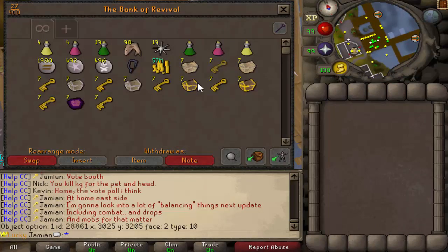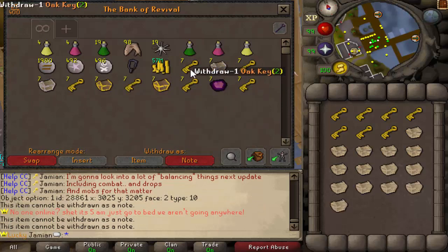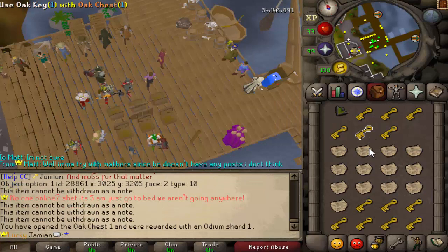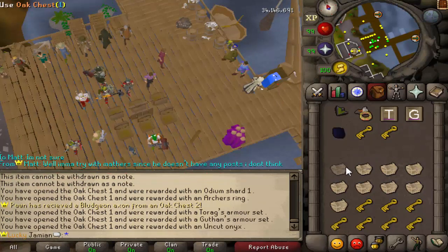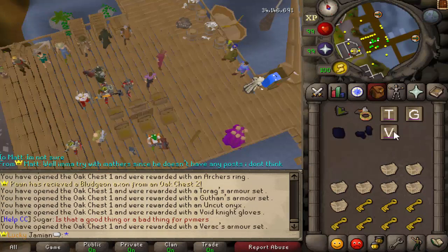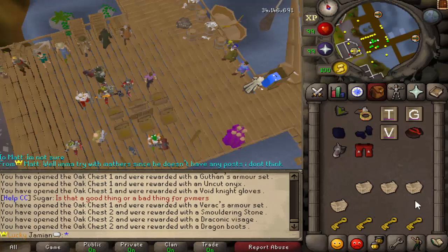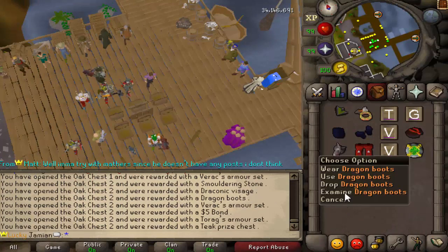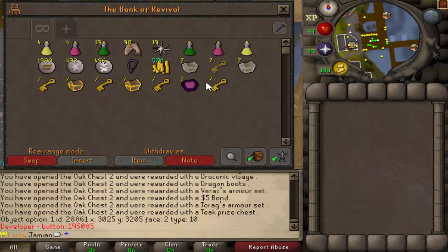Gotta make sure I brought the right keys for the right chests. It's worse for you - easy for me because they're all somewhat similar. I got three of something - I'm not even gonna say what it was. And I got something I don't want to tell you about either.